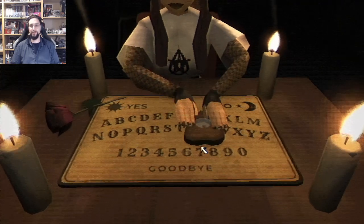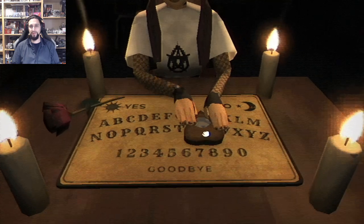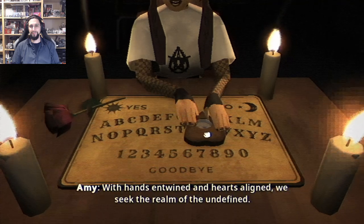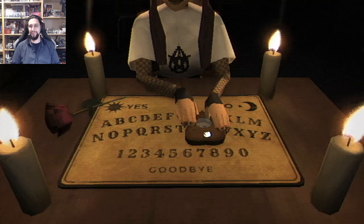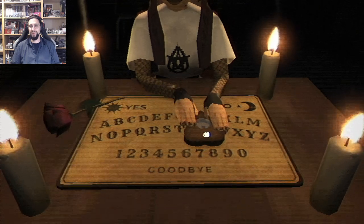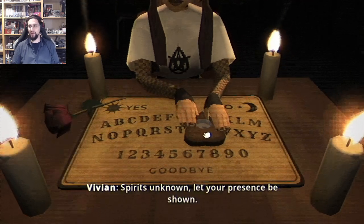I never knew how this thing is called — okay, you have to keep grabbing the planchette. Just like that. Now repeat after me: 'With hands entwined and hearts aligned, we seek the realm of the undefined.' Spirits unknown, let your presence be shown. She will sacrifice you to get out. We will sacrifice her.